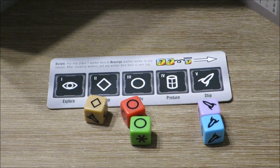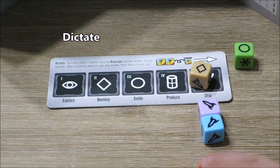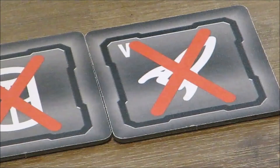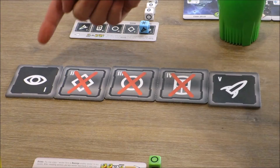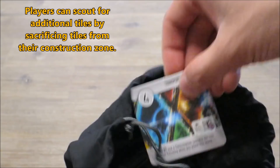Players here can choose to dictate, and thus reassign a non-matching worker die under another symbol. Players then reveal their selections and flip over the activated phases. All players resolve the activated phases in numerical order simultaneously using the dice allocated in their own play area. In Explore, players either scout for a new tile or gain two credits.